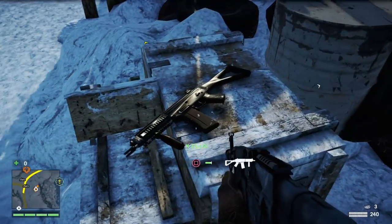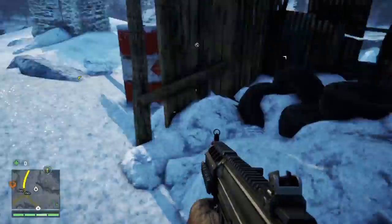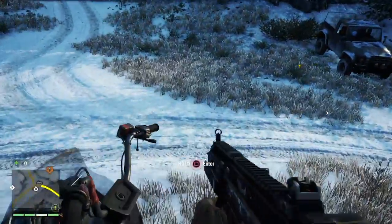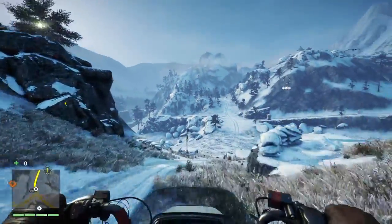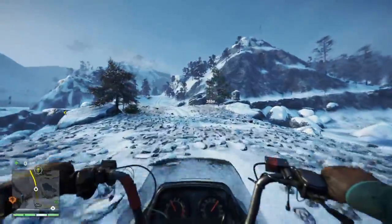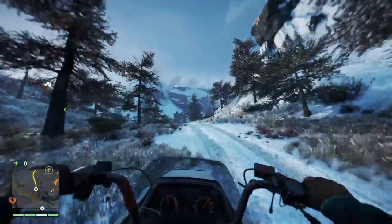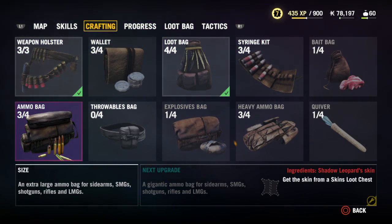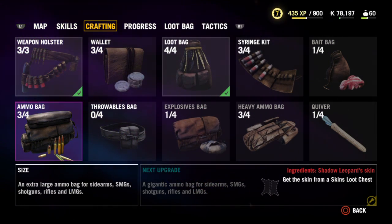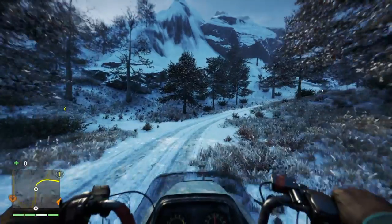I have some more ammo. I'll take this gun — it's actually the weapon I mostly use throughout the campaign. I don't see any fur I can use. What do I need to craft? The ammo bag needs shadow leopard skin. The quiver — I need a clouded leopard.